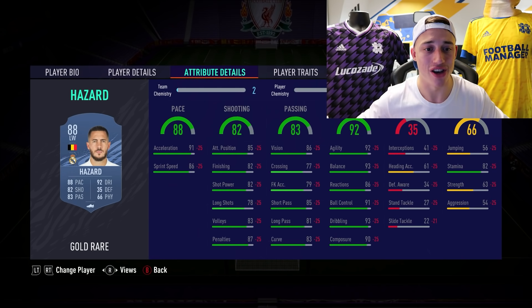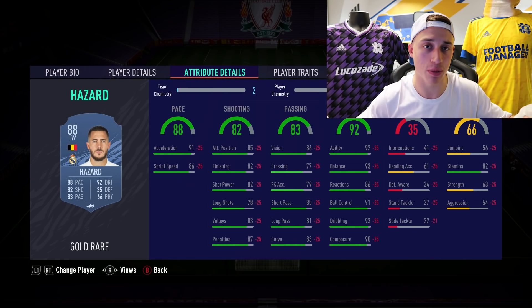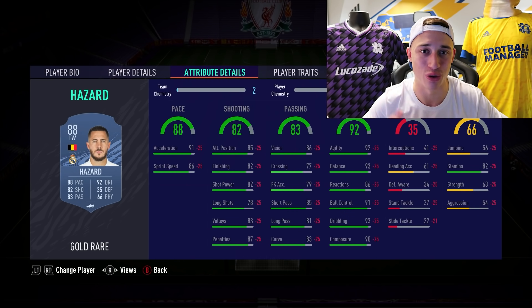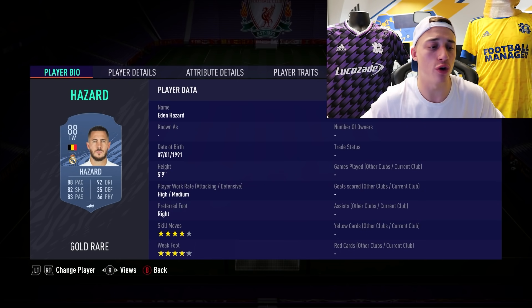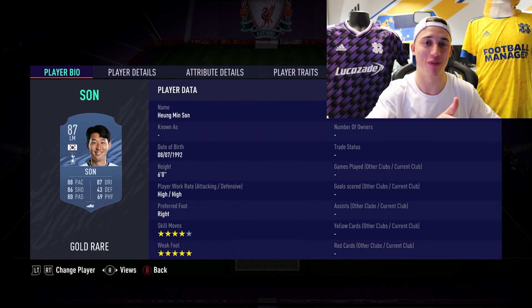One of those players that is a perfect example is Eden Hazard. Hazard is unbelievably well suited to a CAM — 5'9", 4-star 4-star, 92 agility. We're looking for very good agility on left mids and right mids, and obviously a lot of pace as well. 88 pace, 82 shooting, 83 passing, and 92 dribbling. For the price you get him — about 80k — for Hazard to be under 100,000 coins still having 92 agility is an absolute joke. He'll be quality at CAM, one of the most meta players in the game.